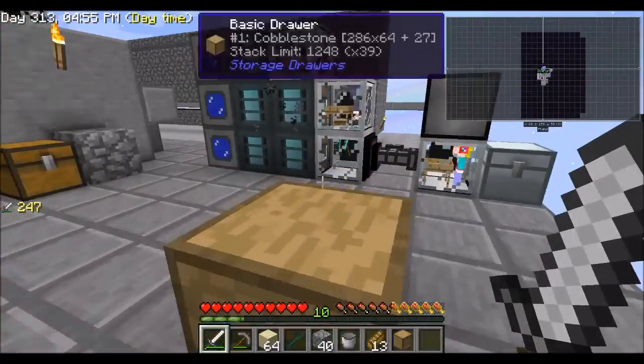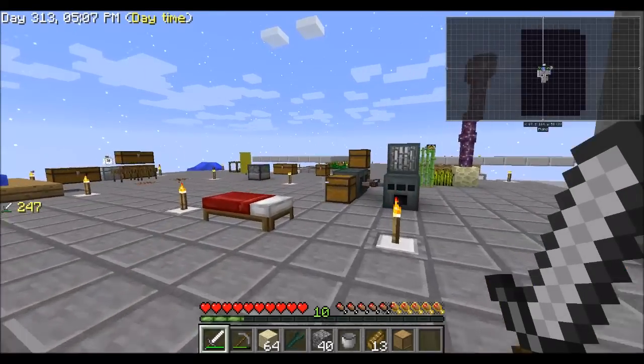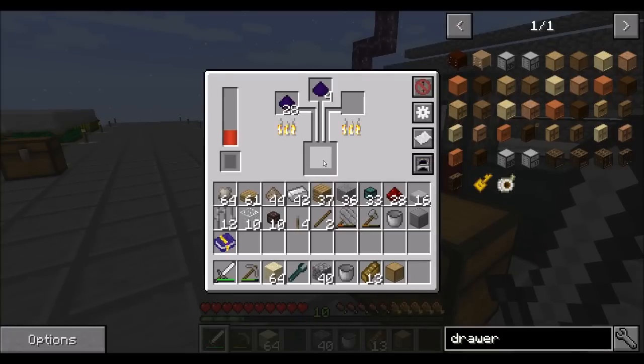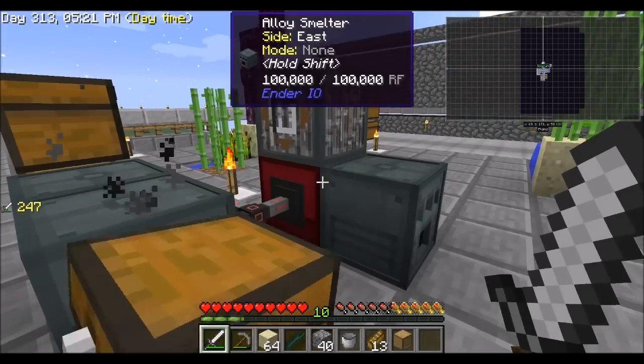By the way, we have mushrooms now. And this thing rocks - I want you guys to know how awesome this is. Look at all the loot we're getting. And this thing over here - I threw a new alloy smeltery down, just cause. Hey, I had one of these dudes in there. Where'd it go?